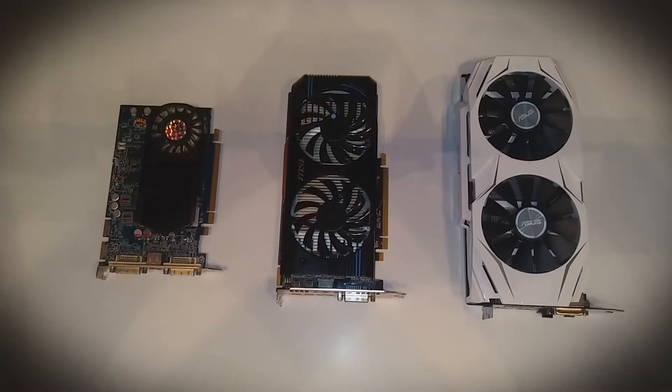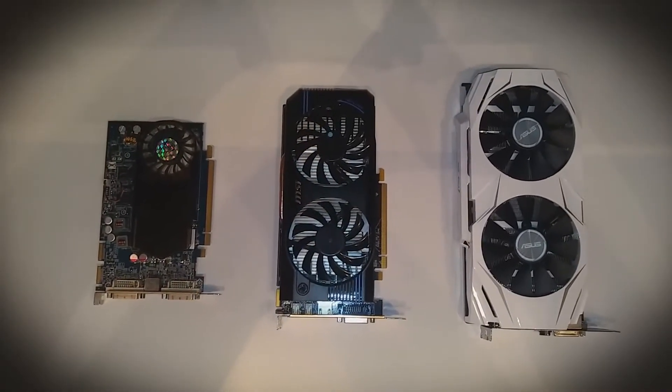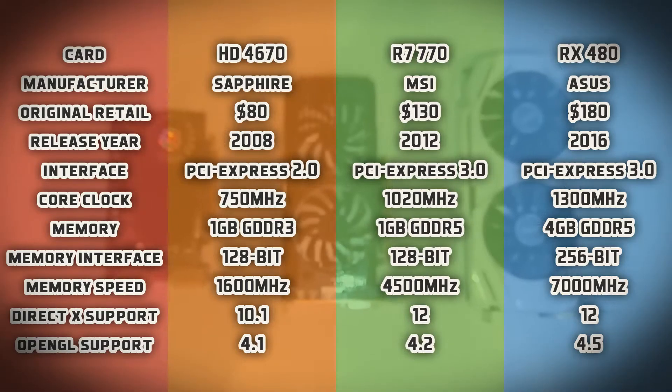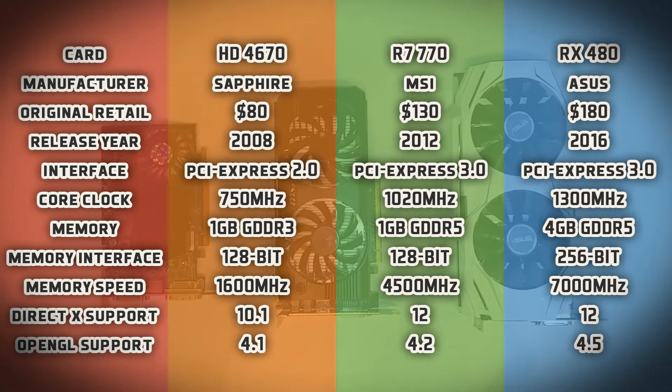With the new release of the Radeon RX Vega 56 and 64 edition, I figured it might prove useful to put out a video that shows what kind of performance jumps you get when you upgrade your graphics card every four years or so. Here's a list of all the cards and the specs that they have. I'll be keeping everything at stock clock speeds and voltages — no overclocking here.